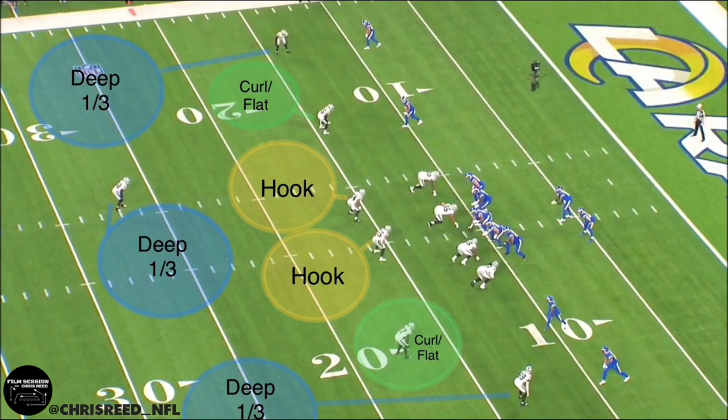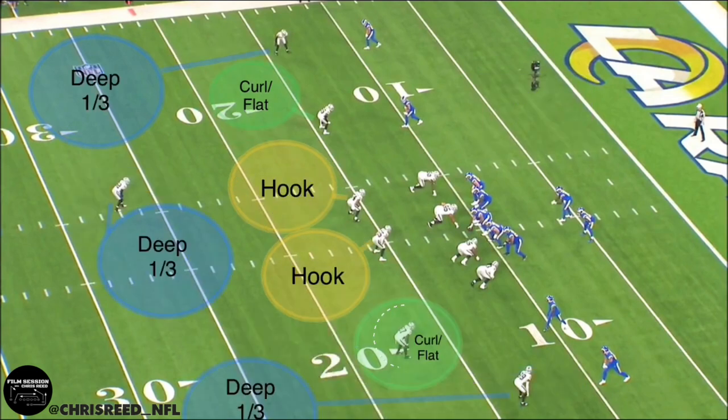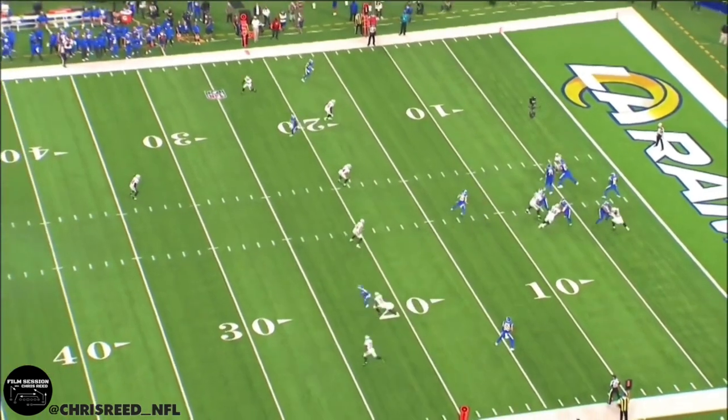Gus Bradley's defense is especially susceptible to this because of that press-bail technique his cornerbacks play, which keeps them around the line of scrimmage at the snap. If those vertical routes can get downfield fast enough, they put the middle-of-the-field safety in an unwinnable two-on-one position. On this particular play, Bradley went with soft sky — where the strong safety inserts as one of the underneath zone defenders and the cornerbacks and middle-field safety handle the three deep zones.